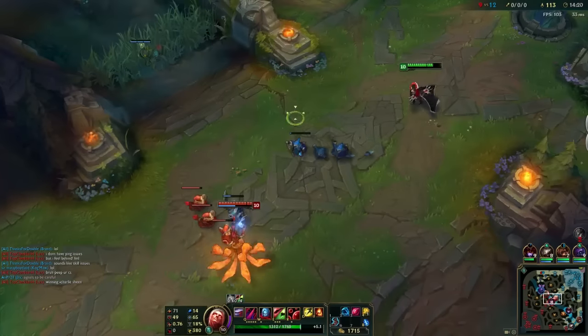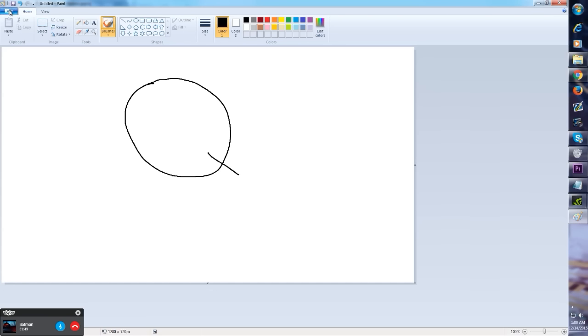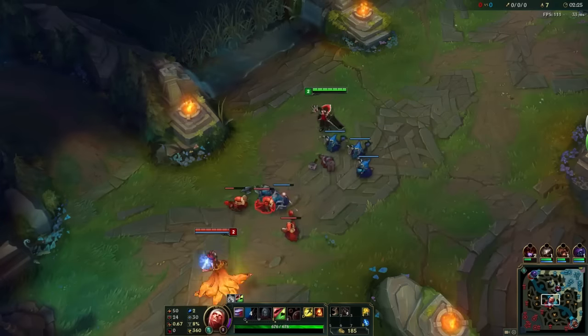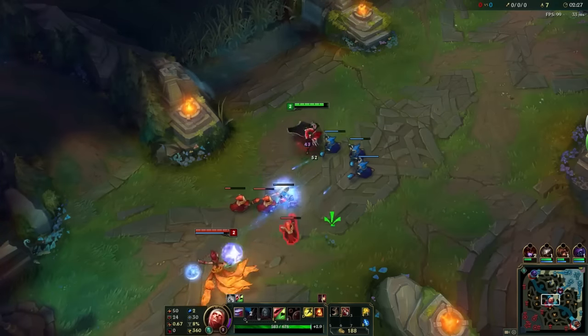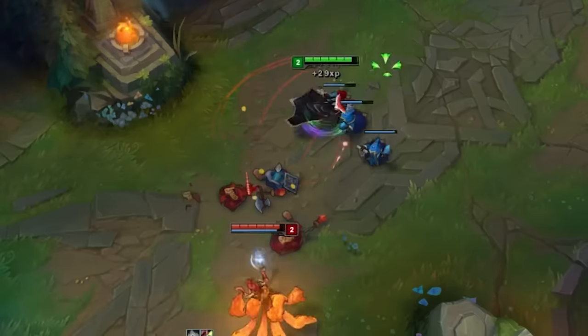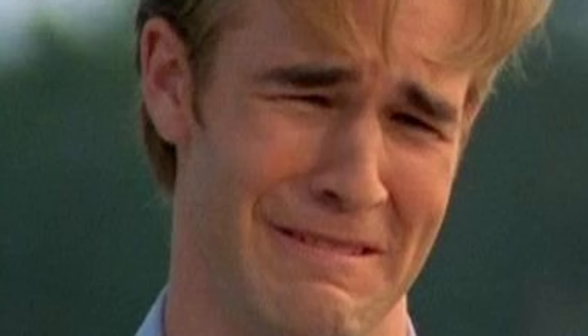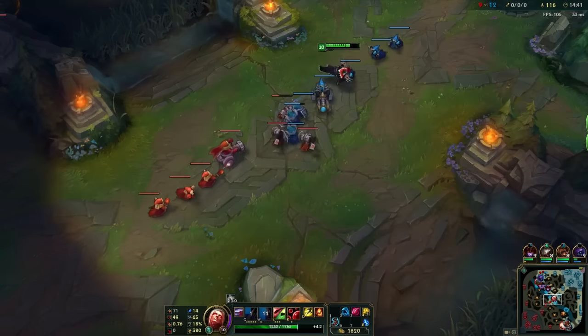Here's a flowchart showing how to win a lane with Vladimir. Vlad has literally the second easiest skill set on the Rift: want to damage someone? Q. Need to heal? Q. Want to last hit? Q. Want to make your opponent rage? Tell them you slept with their mom. He literally has everything.